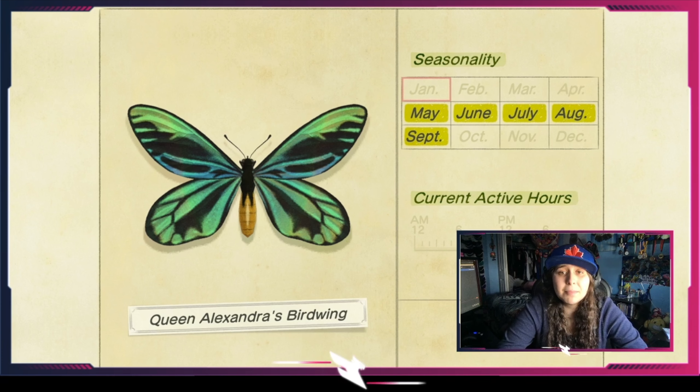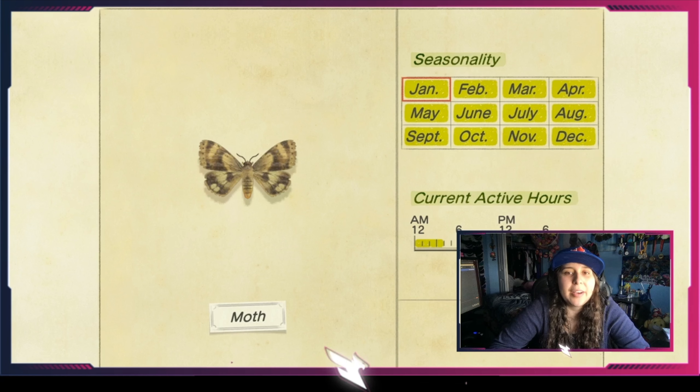The tiger butterfly doesn't come out at night. The peacock butterfly is a spring butterfly — it only comes out from March till the end of June and is available in the daytime only, from when you wake up until about 6 p.m.